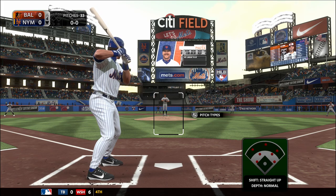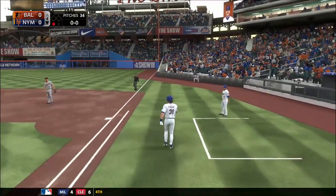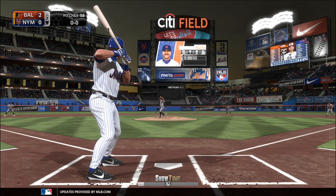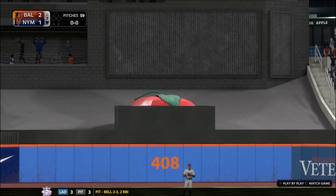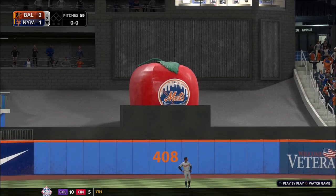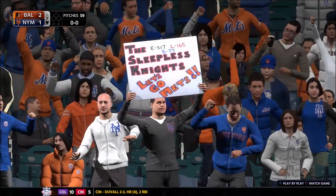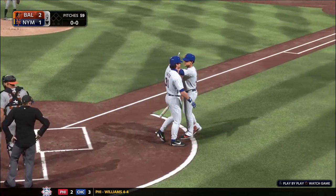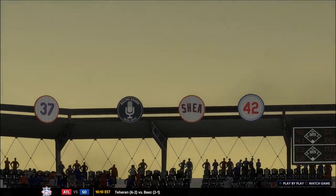Striding in once again, Mike Piazza comes into this at-bat 0-for-1 in the ballgame. This game is rolling right along as we move into the middle innings with no score. Ready for another chance — he's hitless in his two at-bats so far. Here's a shot to left field and deep. Look at this — gone, up into the second deck! A solo shot off the bat of Mike Piazza, his eighth home run on the season, and the Mets are on the scoreboard. It's now a 2-1 game.